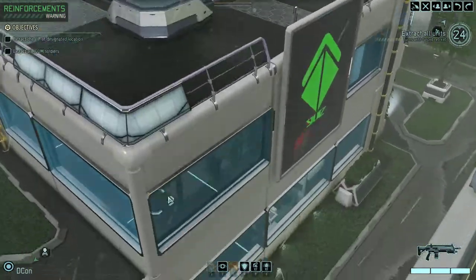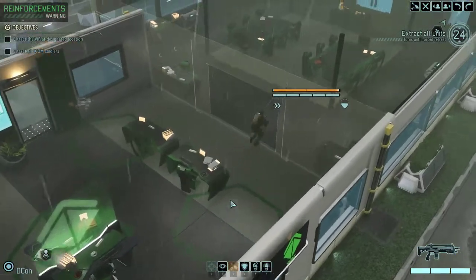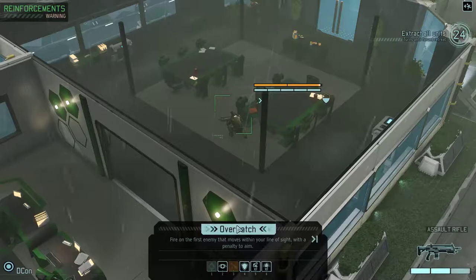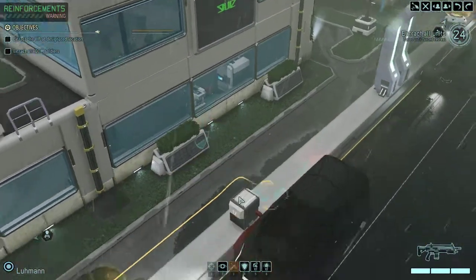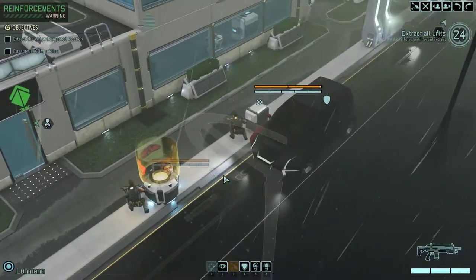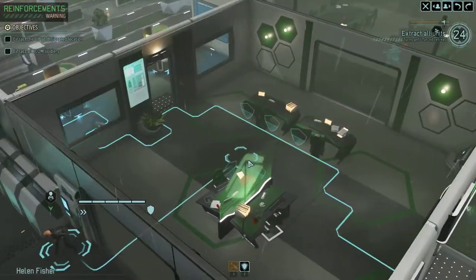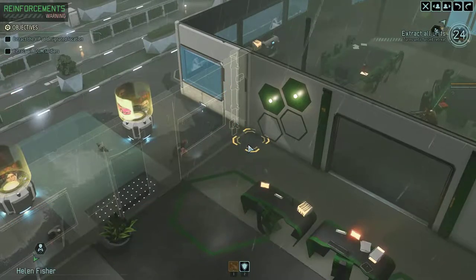Can they hit here? I think so. Nope, they don't have a shot. So then go on overwatch. And then the VIP — I can put them behind a wall, I can put them behind two walls. That's probably the best.